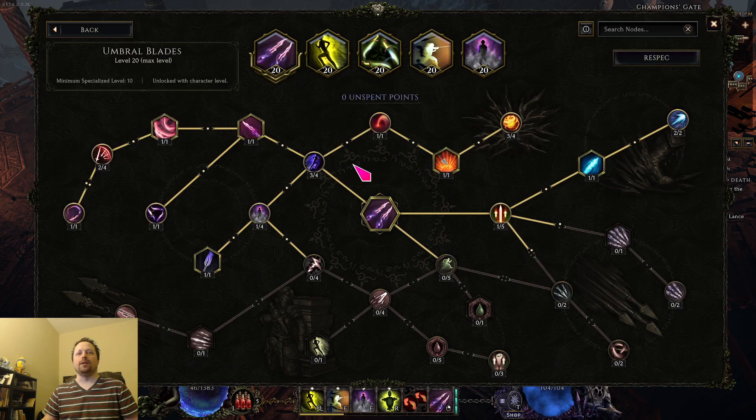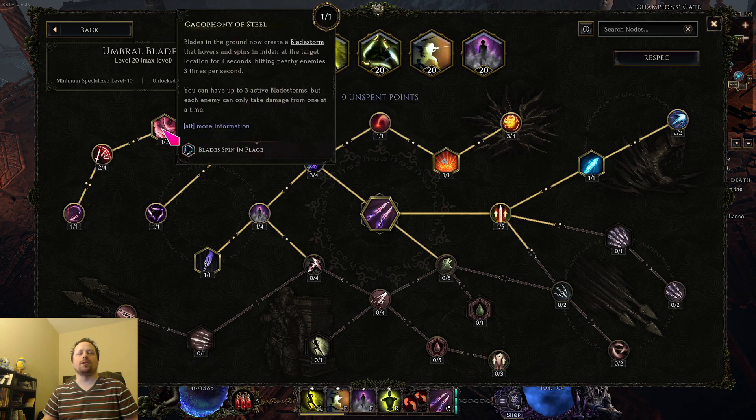Next we have umbral blades. I would switch right to umbral blades as soon as you get it, but you could stay on shuriken for a while if you feel like it — it doesn't really matter that much. The first thing you want to do is go to cacophony of steel so that you have the spinning blade things.